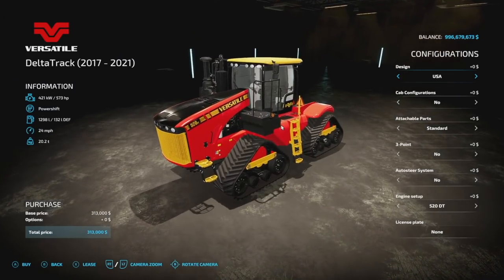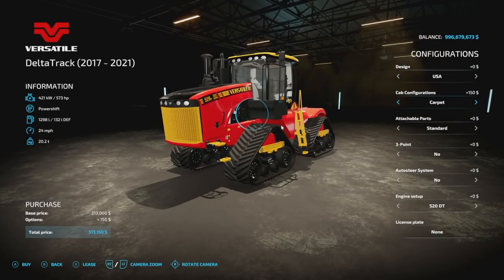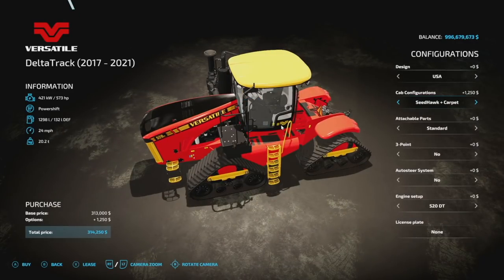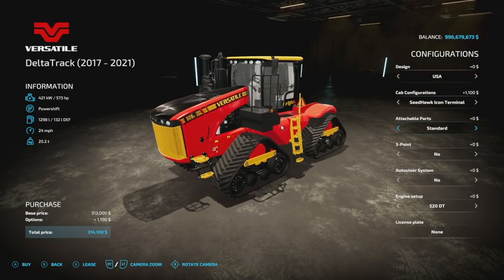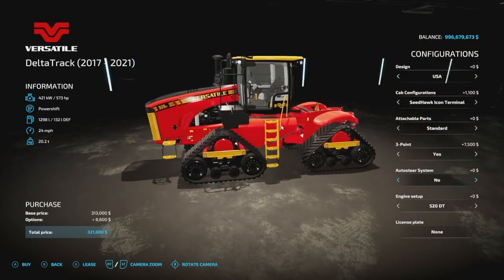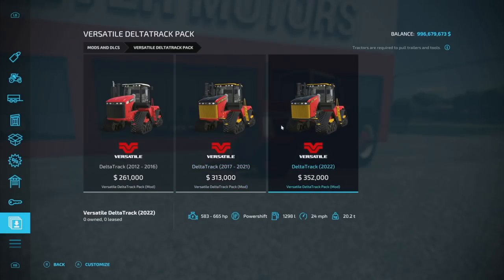Moving over to the center version — this is the 2017 through 2021. Of course, we have USA and Australia designs. Cabin configurations are all exactly the same. Attachable parts include the 1,800 kg weight, the PTO, and nothing. Three-point hitch, of course, and auto steer. Engines are 573, 628, and 655 horsepower. You also have a license plate option. Everything else is exactly the same.